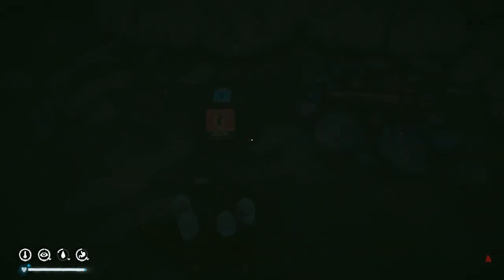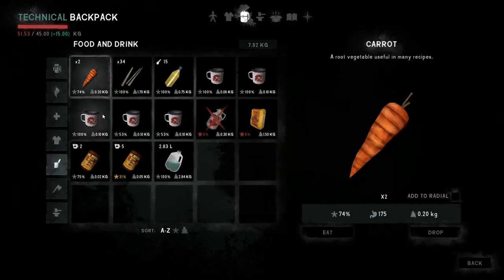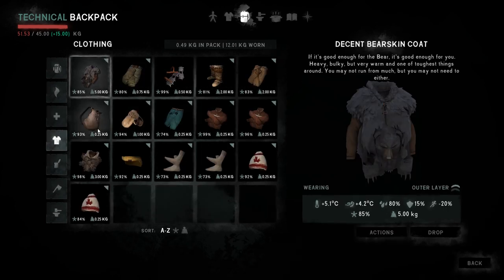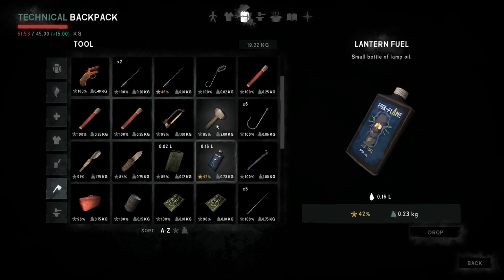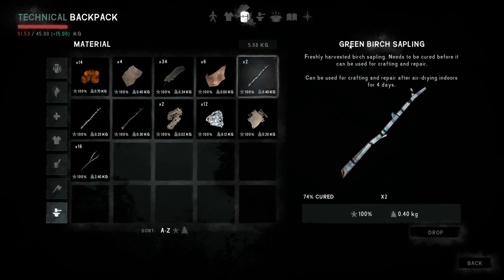Before I tell you about the bearskin bedroll, let me get on the move. We've got 2.83 liters of water — doing really good. Checking clothing and food — looks okay. We have the heavy hammer which I want to drop off at the poacher's camp, which is actually where we're gonna head right now. And we do have our birch sapling.